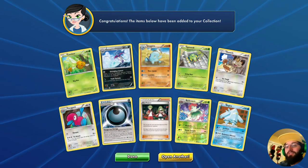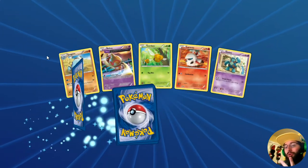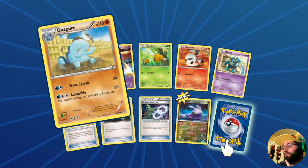And our rare is Regice — with the Resistance Blizzard preventing those EXes from attacking it. There's a whole deck based off of that. So let's open another one — we're going to open two packs, so let's see — we got the Quagsire.